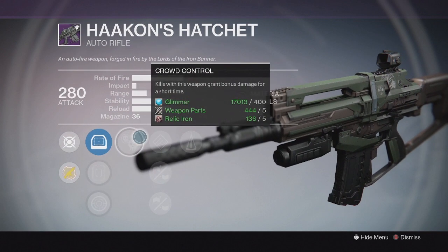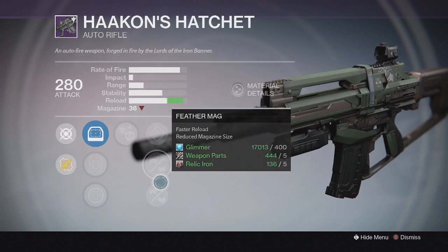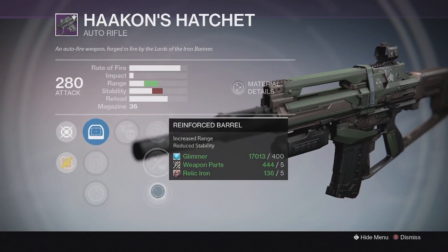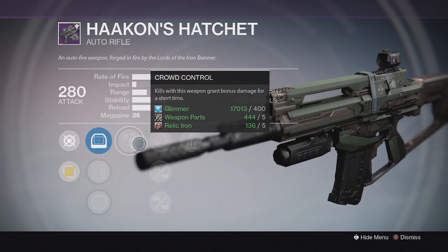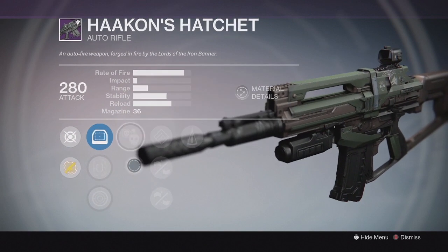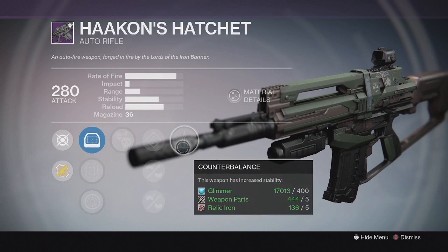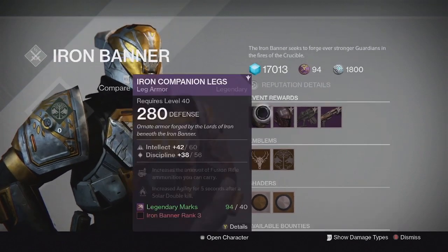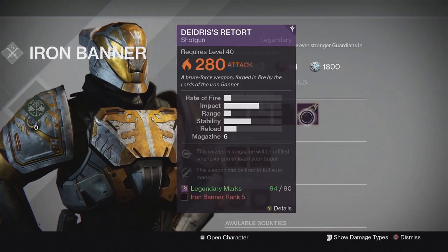This drop is actually really good. You can boost the range out of one of these perks and still add stability, and Crowd Control is just another bonus on top of that. If you can get a range perk in this slot — I'm not sure if you can get Rangefinder and Counterbalance, they might be in the same slot — but getting a range and stability perk for auto rifles is really solid. That's probably the best roll you can possibly get.